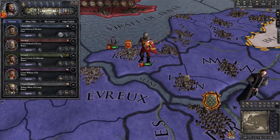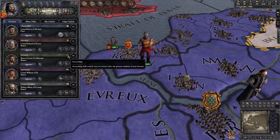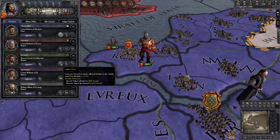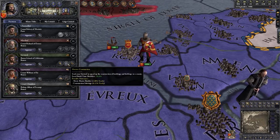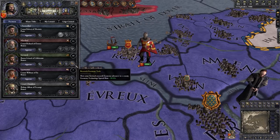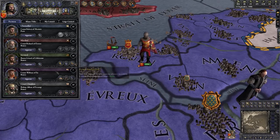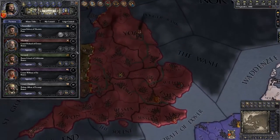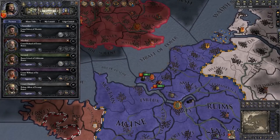The third position on your council is the Steward, and the most important stat for them is Stewardship. This is basically the money manager of your realm. The basic missions you can send them on are Collect Taxes, which increases the taxes you get from that province; Oversee Construction, which allows you to build things faster in that province; and Research Economy Tech, which works exactly like Research Military Tech but for Economy Tech. Since we're not building anything in our capital at Rouen right now, we're just going to have him collect taxes for the time being.